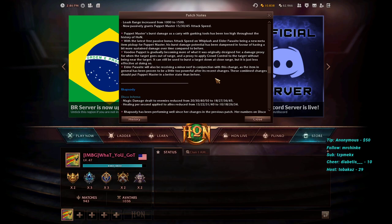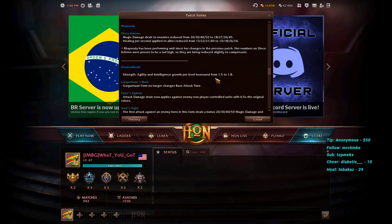Rhapsody's Disco Inferno magic damage to enemies is reduced from 20/30/40/50 to 18/27/36/45, and healing per second to allies is reduced from 13/22/31/40 to 10/18/26/34. Rhapsody has been performing well since her changes in the previous patch, and her numbers on Disco Inferno were proving a bit high. These reductions slightly bring her back in line — a straightforward rebalancing.